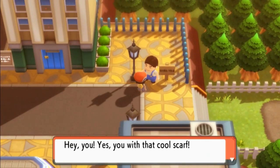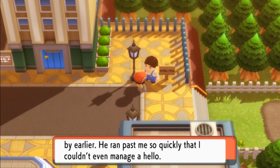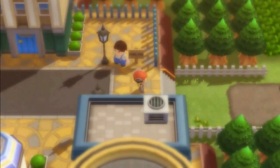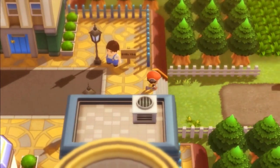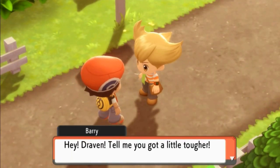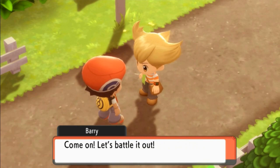Let's see what this guy wants. Hey, you — with that cool scarf. I already see it coming, so I might as well get things ready because there's a disturbance in the force. Okay, let's go right ahead — and yes, there he is. Barry himself. Hey Draven, tell me you got a little tougher. Of course I got tougher — let's battle it out.